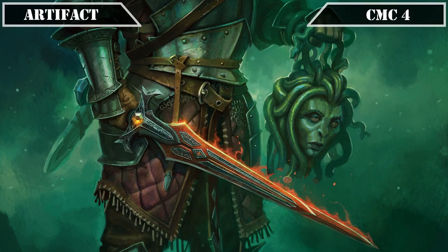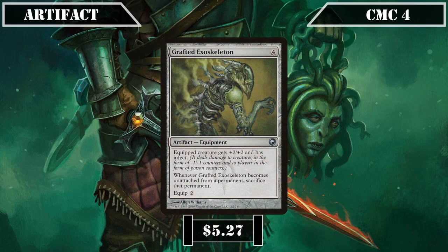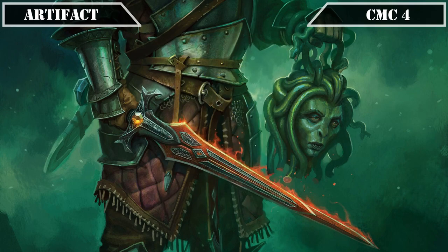And finally, reaching the CMC 4 slot and our last artifact, we have Grafted Exoskeleton, an equipment that equips for 2, gives the equipped creature +2/+2 and infect, as well as sacking the equipped creature if it ever becomes unattached, making it a very nasty poison counter-delivery system when combined with our evasive assassins that can generally win us the game in 2-3 attacks unless dealt with.